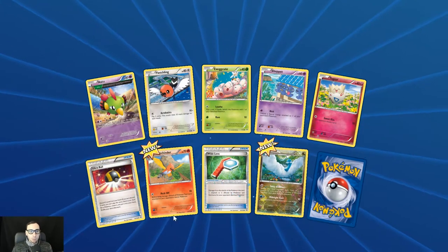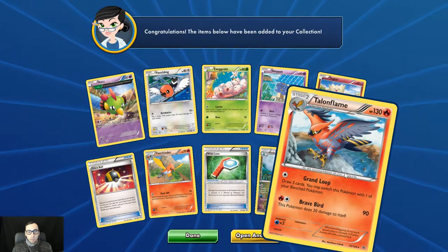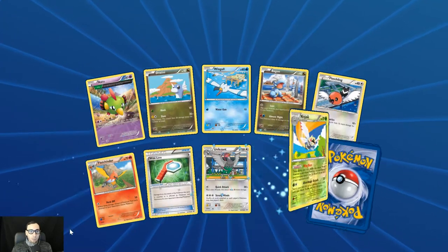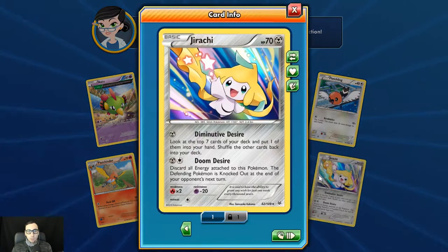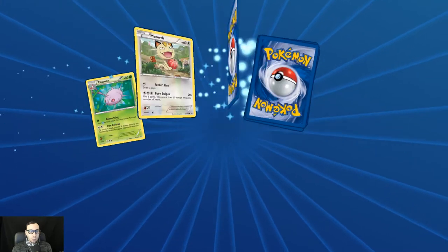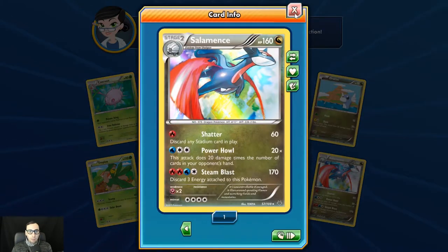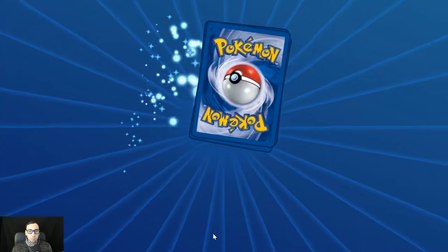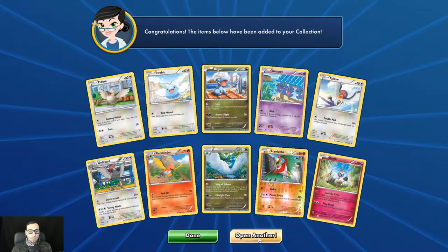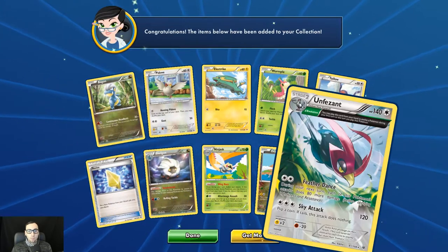Drop rate seems low for EXs in this expansion. Fletchinder, reverse holo Altaria, and the Talonflame — Fire Talonflame. Reverse holo Ninjask. And this time we get the holo rare Jirachi. Last three packs of this set here. We get Giratina reverse holo. And Salamence holo rare. Clefairy again. Last pack — and the Unfezant. So now let's move on to Phantom Forces from the XY series.